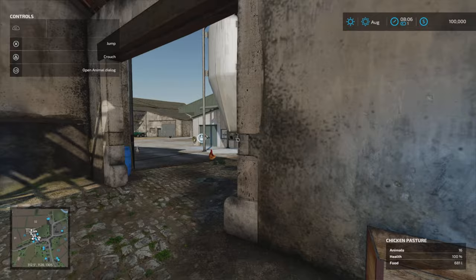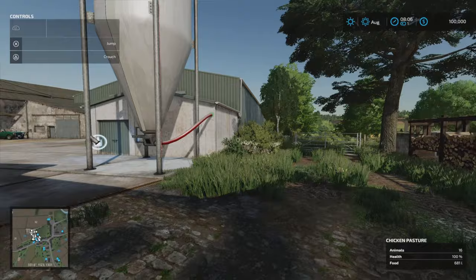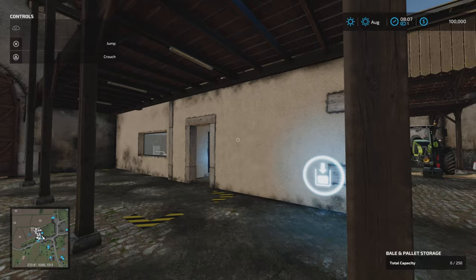Coming through here first, we've got our chicken coop, chicken pen just here. We have 16 out of 30, so there are chickens already wandering around the farm. There's a cow barn and a cow pen just outside. We've got Field 99 just to the side in the main farm area. Inside the building here, we've got some of our start machinery and a workshop trigger. We've also got bale and pallet storage at 250.